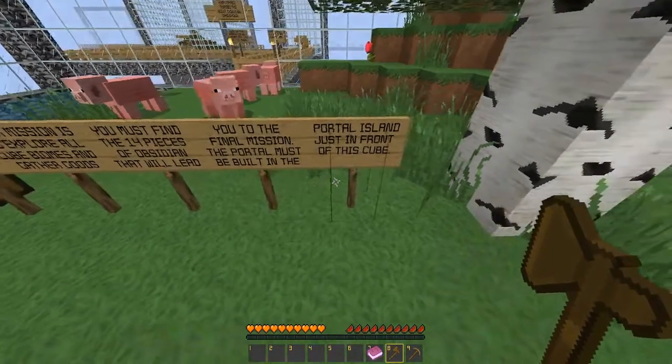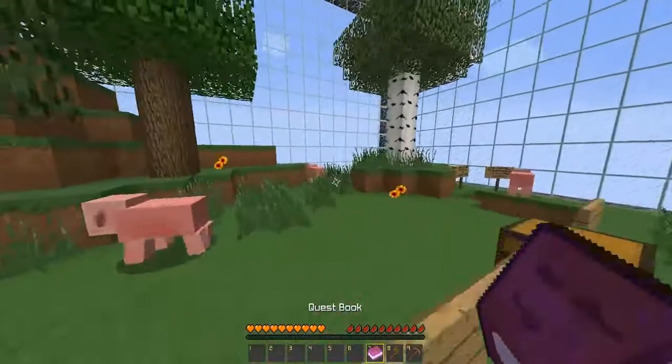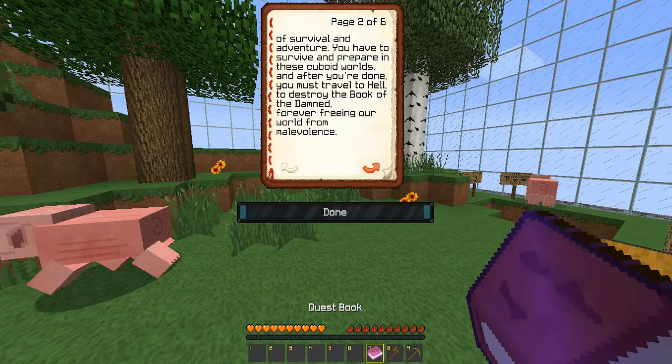The portal must be built in the portal island just in front of this cube — I'm guessing that's that one over there. Welcome to the Cube Survival, stranger. A curse has been set upon our lovely world and now it's time to fight back. The Queen of the Dark Horizons, Ravataha, is in possession of the Book of Damned. Your quest is a blend of survival and adventure. You have to survive and prepare in these cuboid worlds, and after you're done, you must travel to hell to destroy the Book of Damned forever, freeing your world from many valiance.